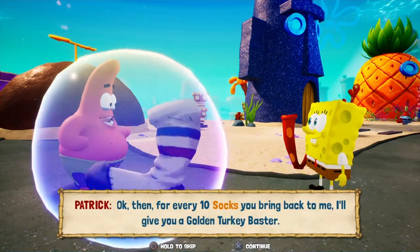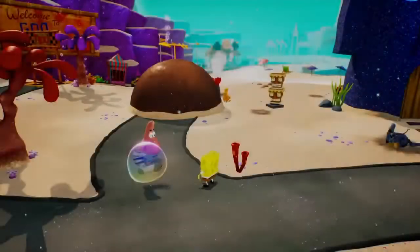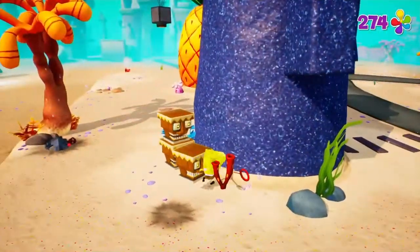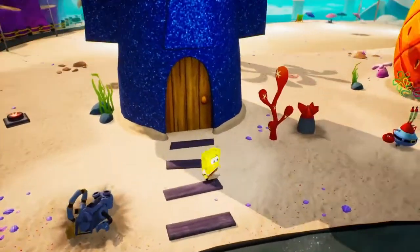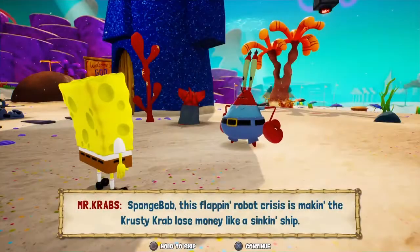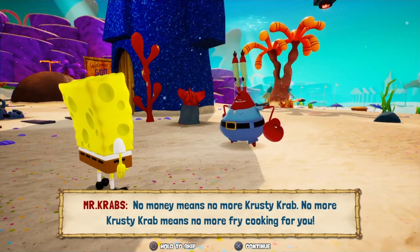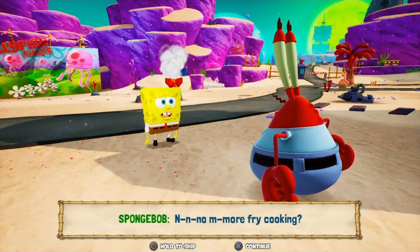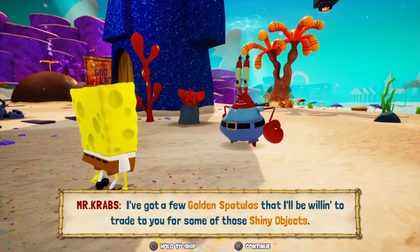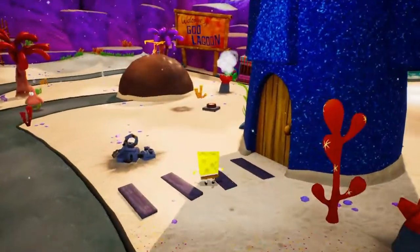'For every ten socks you bring back to me, I'll give you a golden turkey baster.' 'You mean spatula?' 'Bless you.' Now here's another golden spatula. Let's first talk to Mr. Krabs — I want to show you why you're collecting the shiny objects. 'SpongeBob, this flapping robot crisis is making the Krusty Krab lose money like a sinking ship. No money means no more Krusty Krab. No more Krusty Krab means no more fry cooking for you. But because you're gullible, I'm gonna help you out — and of course make a small profit in return. I've got a few golden spatulas I'll trade you for some of those shiny objects.' How much are the shiny objects even worth? I'm not sure if that's a good deal or not.